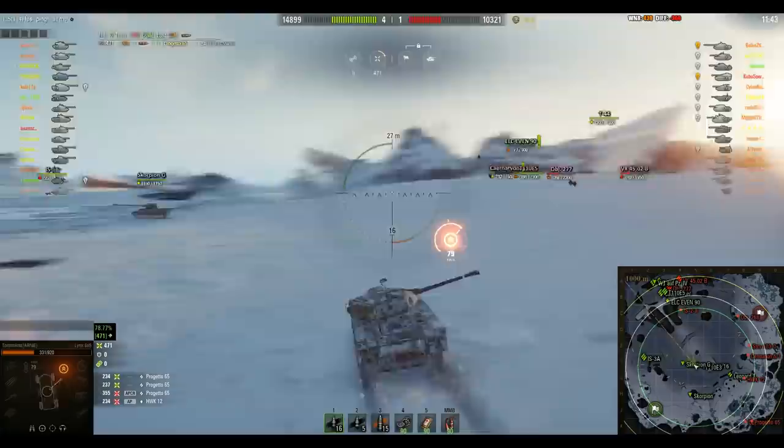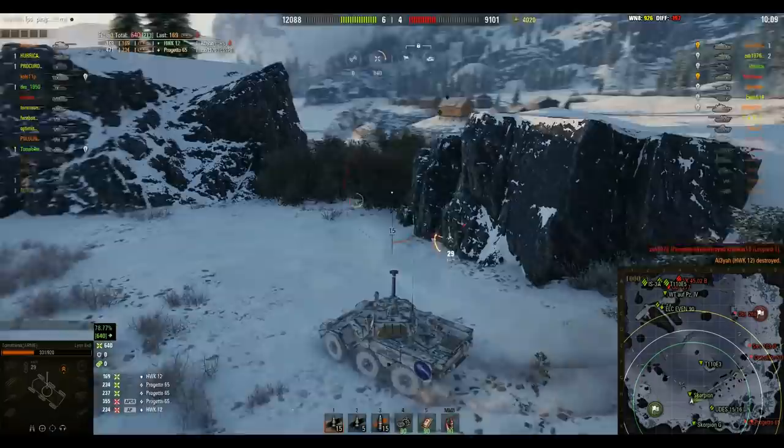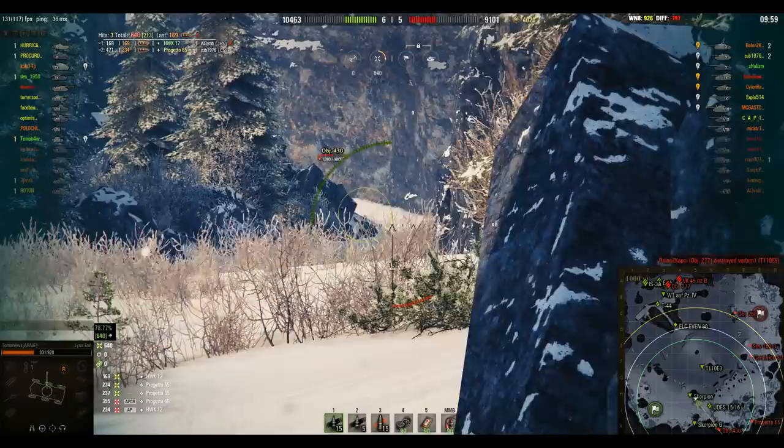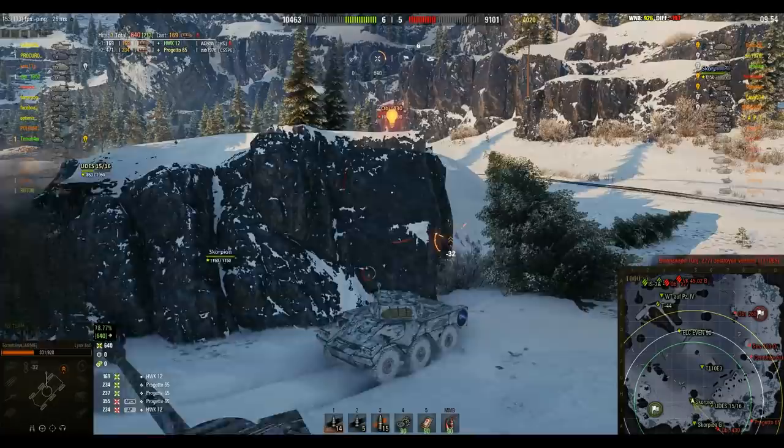Also, your hull actually has a side, and shots will not automatically get absorbed in your rubber armor like the EBRs do. You keep switching sides, just like the Italians. You should never become predictable. This causes the enemy team to get scared, because they never know where you will pop up next. This allows your team to advance and provides you with more initiative to spot.